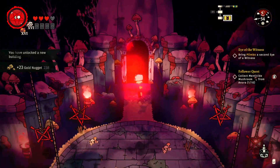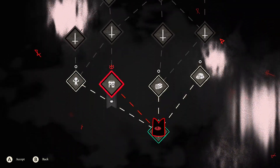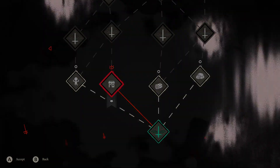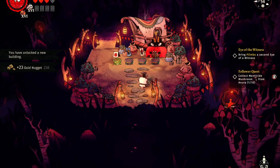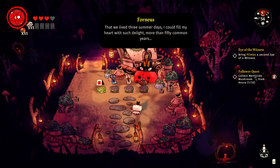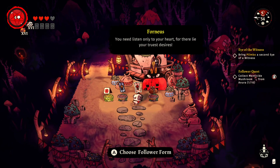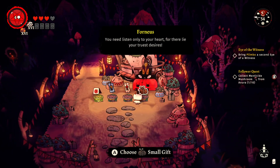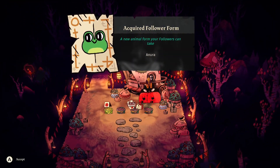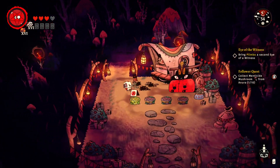We still have to go through the last area. All right, a follower! The cat gives us free stuff — I like the cat, let's do the cat. Fournius — we lived three summer days. Can't buy anything... blueprint, follower form, gift. We'll do follower form. Oh I love it, it's a froggo! That's the best. See you, Fournius — let me destroy all your stuff.